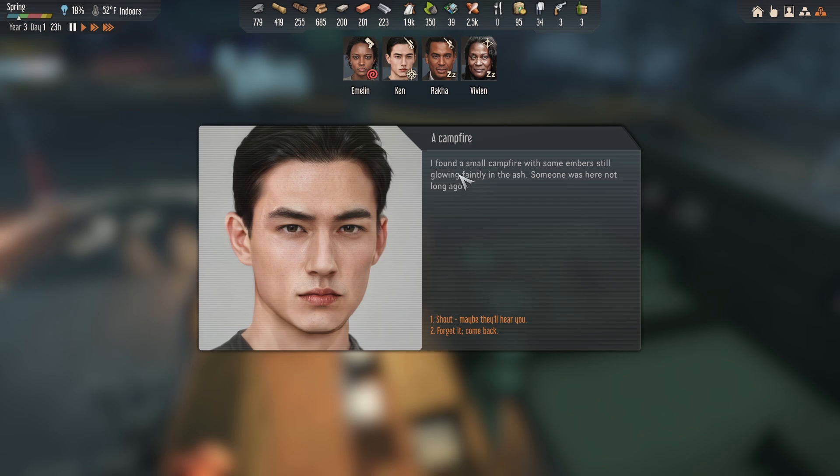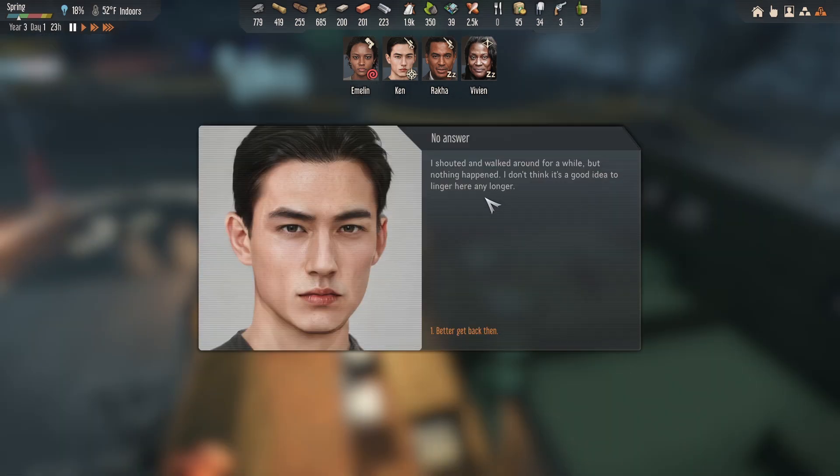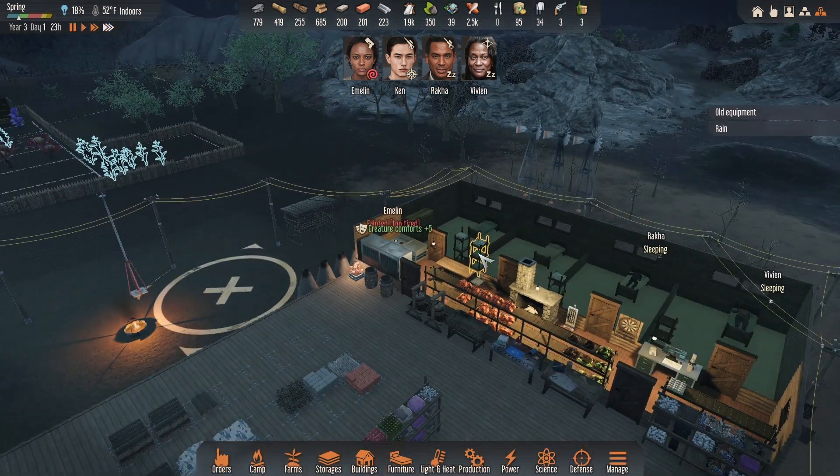I found a small campfire with some embers still glowing in the ash - someone was here not long ago. I shouted and walked around for a bit but nothing happened. I don't think it's a good idea... damn it. So is that thing going to be gone now or what?